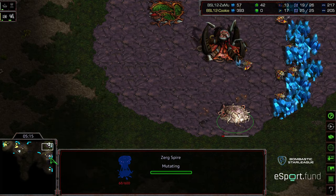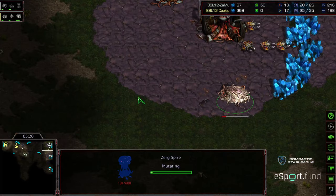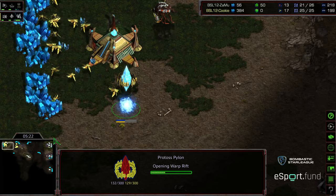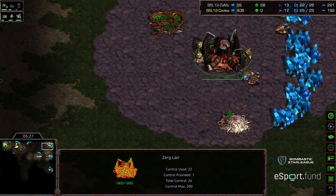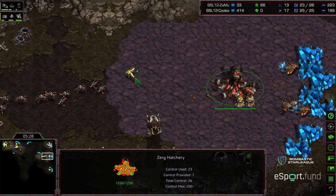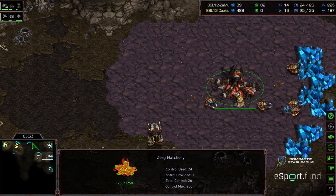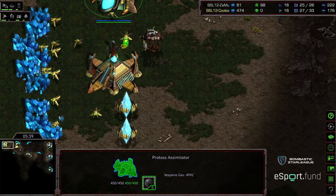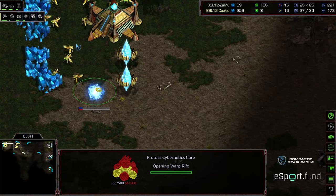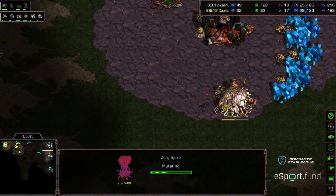We are seeing the Spire at the main. A probe is going to be able to wander up and get that scout. But here's the thing — without the Cybernetics Core even warping in yet, it's going to have to be a pure cannon defense, pure cannon and potentially Dragoons, to deal with three-hatch Mutalisk. The question is whether Zamu with just 14 drones currently is going to have the economy to produce sufficient Mutalisks to really capitalize on this. Cybernetics Core is warping in, but the Spire is already halfway finished — there's going to be very, very little anti-air.